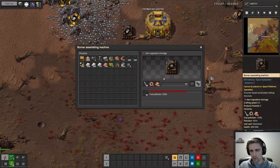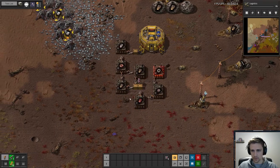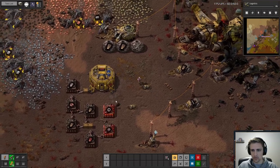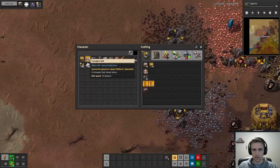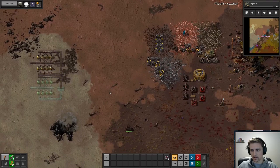What are we out of over here — gears? Okay, let's just throw a huge stack of iron in there, and then we'll also throw a stack of iron in here to get that working again. And we've been trying to get these logistics going.